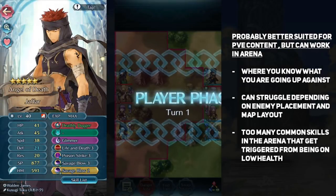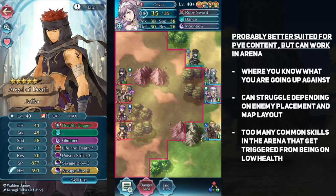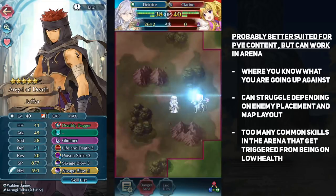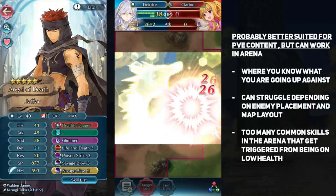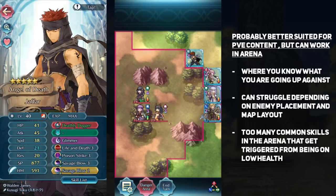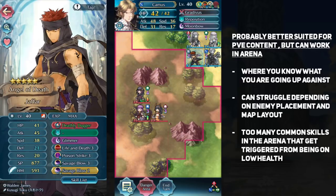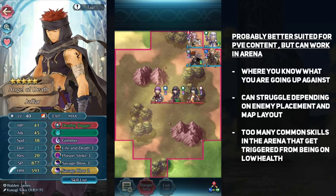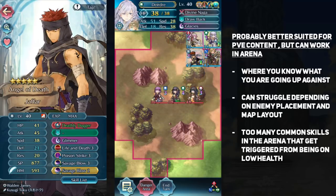My thoughts on this weapon upgrade are that it is probably better suited for PvE content, but it can definitely still work in Arena. In PvE maps you can prepare ahead of time since the maps are set. On Infernal difficulty Grand Hero Battles or Bound Hero Battles, the ability to chip away tons of free HP is pretty strong, and those maps often have choke points where enemies group up. However, this splash damage build can struggle depending on enemy placement and map layout — a spread-out enemy team makes Deathly Dagger less effective, and Jafar doesn't have the greatest killing power on his own. In Arena, this build is hilariously fun and you can probably dominate if you aren't gunning for super high tier 20 scores. The problem in high-tier Arena is that too many skills benefit from Jafar lowering a unit's health into the right threshold, and he is not a one-round killing machine himself.